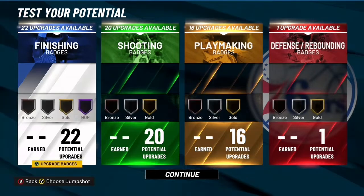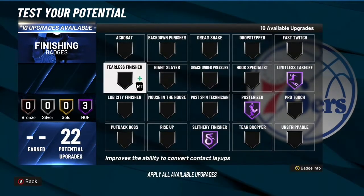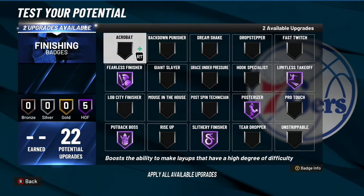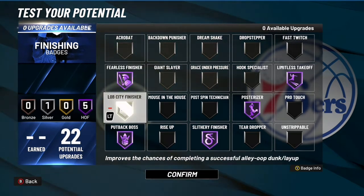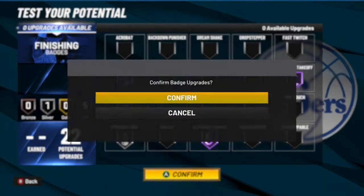Let's get into the badges. For the badges, you want to throw on Lob City Takeoff, Posterizer, Slithery Finisher, and Fearless. That's pretty much all the important badges. If you want to add more, you can probably throw on something like Putback Boss, Lob City maybe. I'll probably throw on Unstrippable, and then probably throw on some other badges like Acrobat and Giant Slayer.